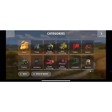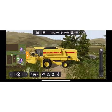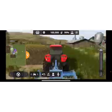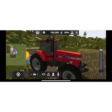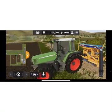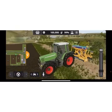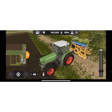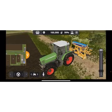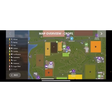If we go to the store you can get tractors, harvesters, and a whole bunch of stuff. Looking at our other vehicles, we have two tractors — a Case 7250 and another one. This one has a seeding machine. If we go to the map, one of our fields is ready to harvest.